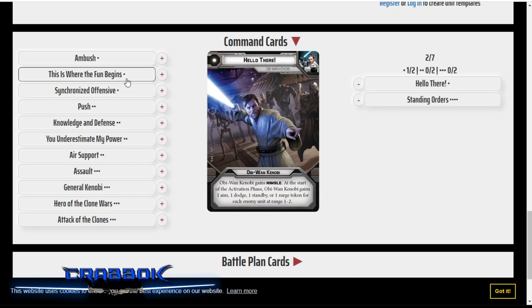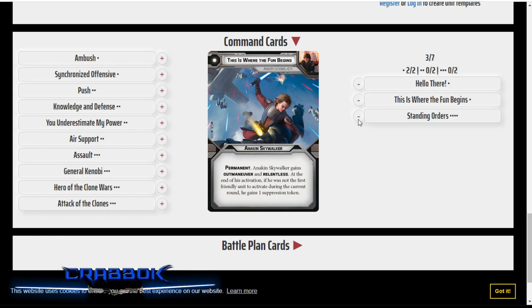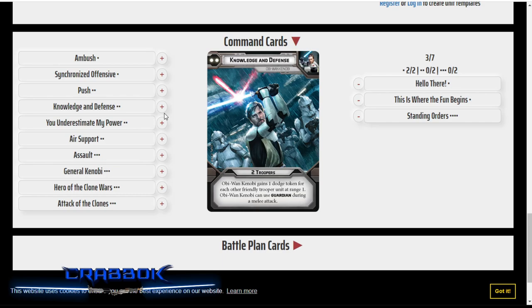Hello There works really well here. And of course, I think you've got to take This Is Where the Fun Begins — it does mean you have to go first with Anakin, but no you don't, because you've got Obi-Wan right there with Hope. You can potentially get rid of that suppression without too much problem. Knowledge and Defense is going to be really nice here too, because you do want Obi-Wan protecting Anakin. In case somebody comes in with a Darth Vader or a Dooku, Obi-Wan can now Guardian during that melee attack.